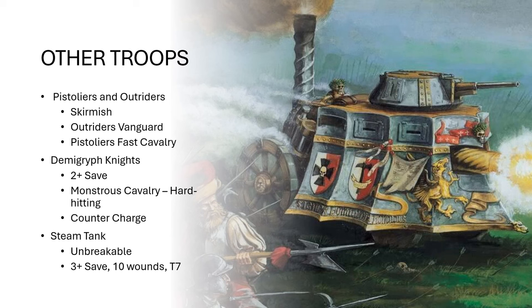Your Pistoliers and Outriders both skirmish. Outriders can Vanguard, and Pistoliers are fast cavalry so they have improved mobility. Really you just want to get these guys out into the battlefield for shooting harassment and getting in your opponent's way — good chaff, and not that expensive. Your Demigryph Knights with lance and shield are on a two-up save; with halberds they're on a three-up save but get the strength and AP bonus. They're monstrous cavalry, so their mount is probably hitting harder than the rider a lot of the time. They have Counter Charge, which is great. You're probably only taking a unit of three, so a marching column wouldn't make sense.